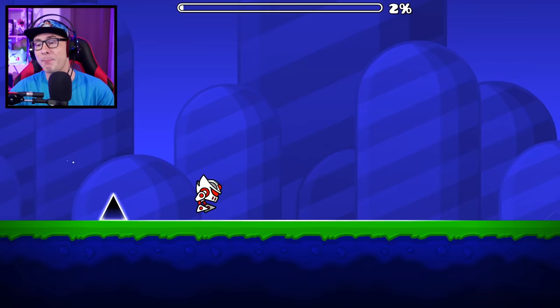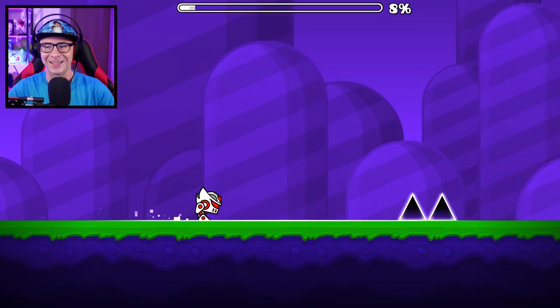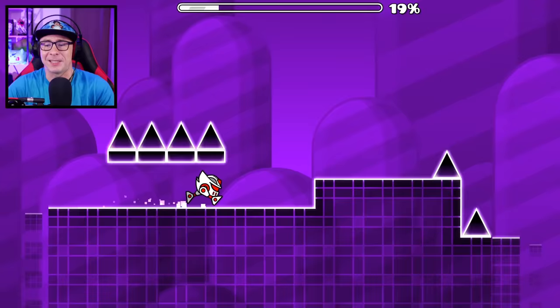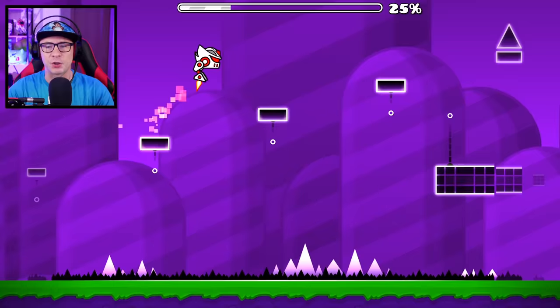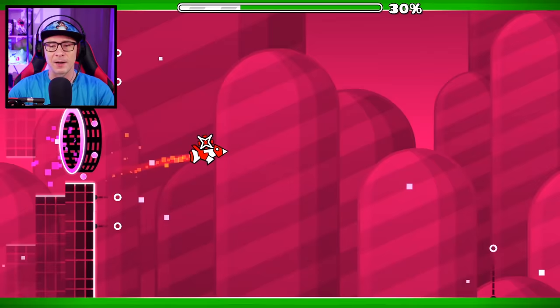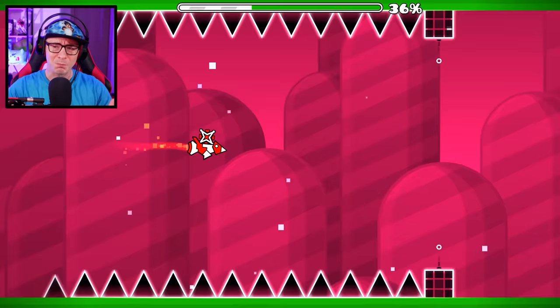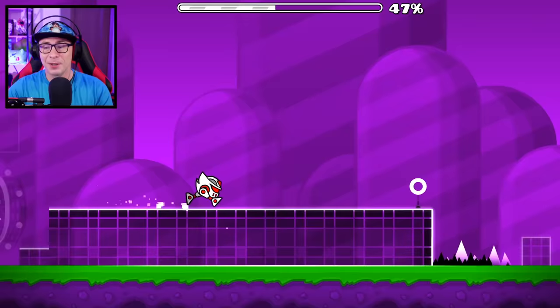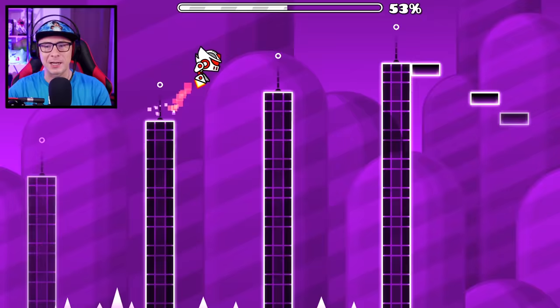I confirmed this is Stereo Madness but using the robot. The background looks like the Geometrical Dominator background, which is fine as long as the gameplay is the same. This seems kind of easy, right? But when you're a cube you jump a set distance, and all these jumps in the earlier levels are made for the cube. With the robot though, you can't just hold down the button and do maximum height jumps — you need to jump the exact correct height for all the jumps.